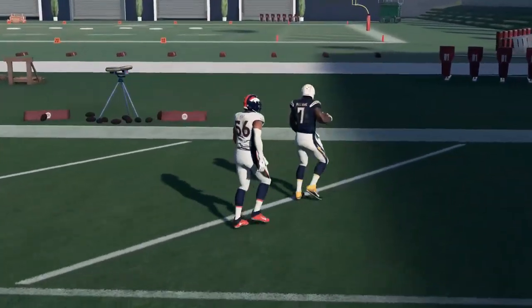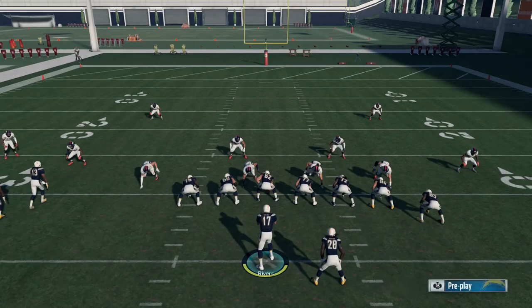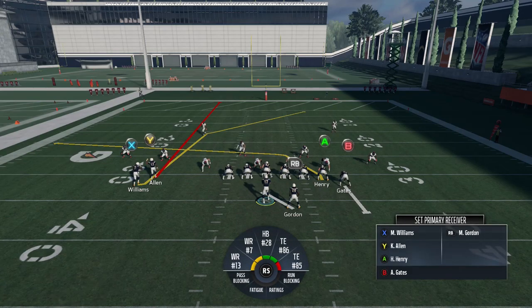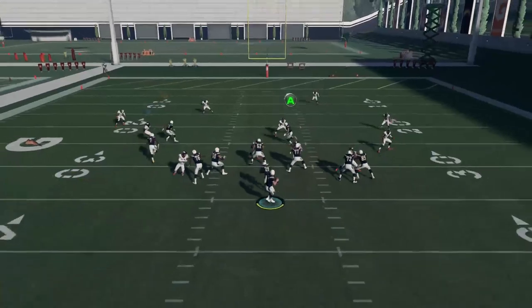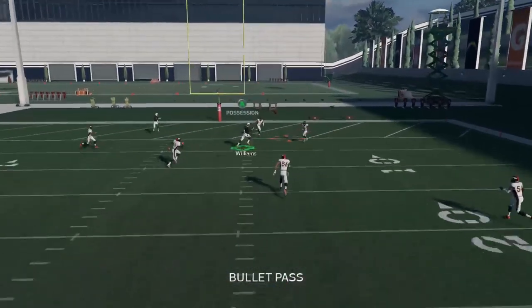Right here we do get into the end zone there with Mike Williams, the rookie. But again guys, this is a very simple setup. All we're going to do is put B on a block — we don't even necessarily have to do that, I just like to do it because it gives you additional blocking. But he's not even really going to be important on the play. And again, we're going to look for X over the middle here. He should pretty much be there almost every single time.